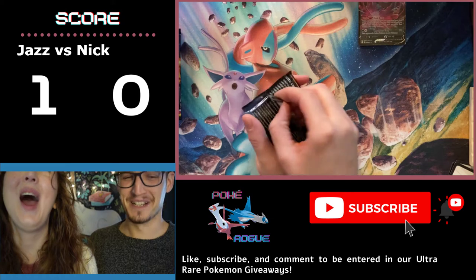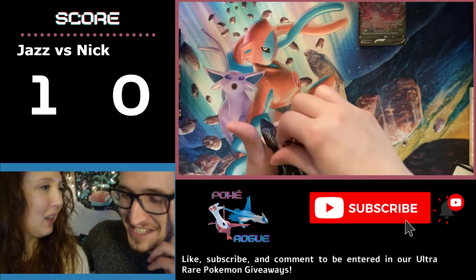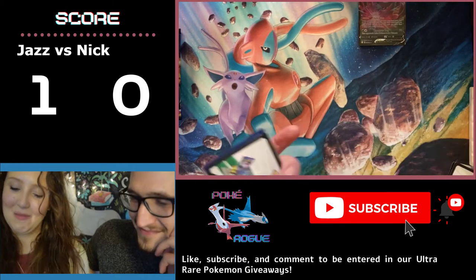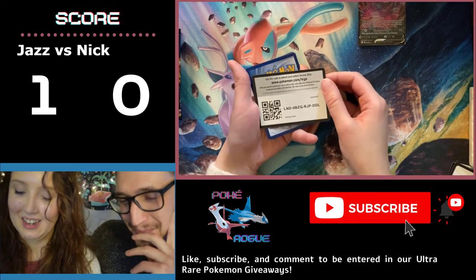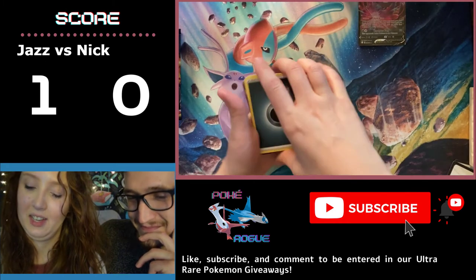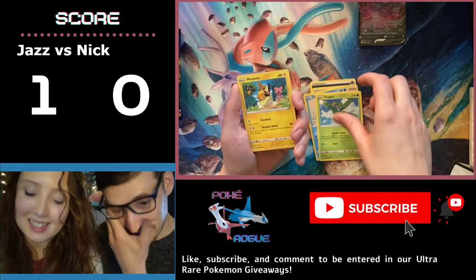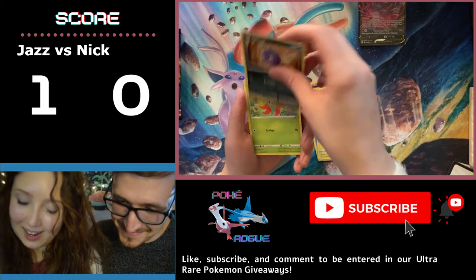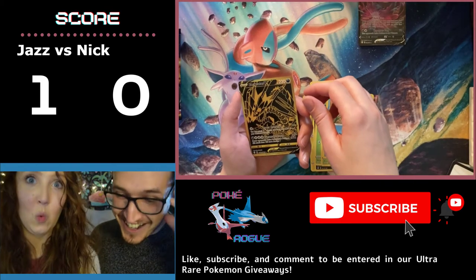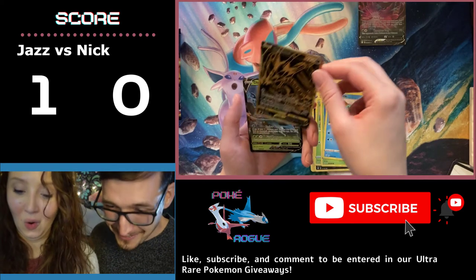This one looks like it has inhaled some substances that are slightly illegal. You're killing me — I cannot open this. Code card. One, two, three, four. Energy, Gym Trainer, Cramorant — he's so kooky — Tropius, Morpeko — look at his snacks — Koffing, Gossifler Flower, Cacnea, Chuddle. Whoa, my gosh — a gold card! We had one in our last episode too.